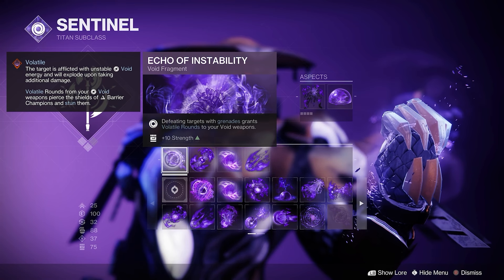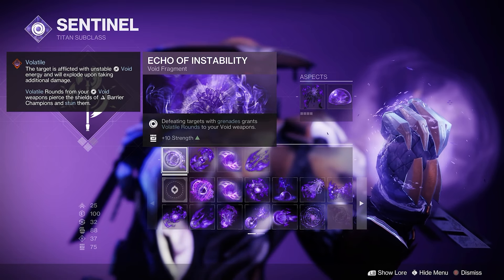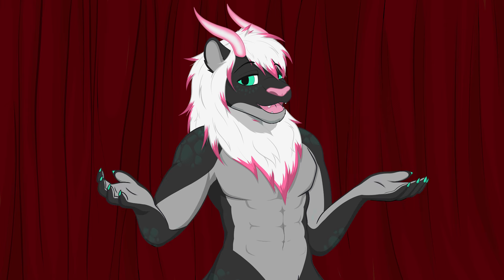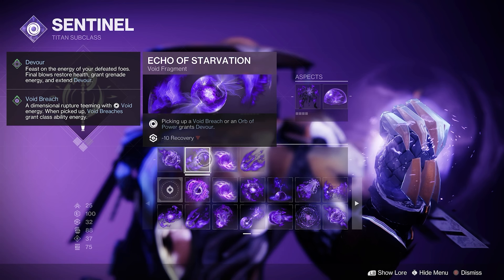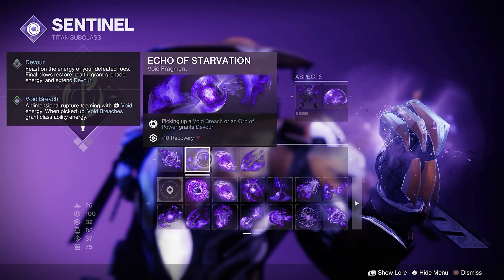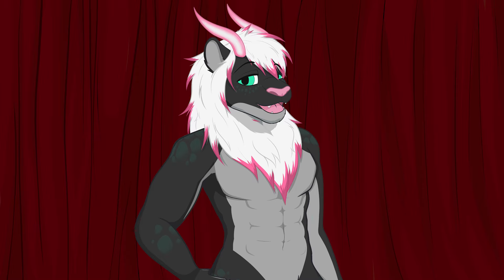Moving to our fragments. First up is Echo of Instability: defeating targets with grenades grants volatile rounds to your void weapons, plus 10 Strength. Volatile is a key part of the build, so load it up as much as possible. Next, Echo of Starvation: picking up a void breach or an orb of power grants Devour, minus 10 to Recovery. Devour gives health and grenade energy, which keeps us alive and lets us throw more grenades. We'll be making a lot of orbs and breaches, so it's nice.